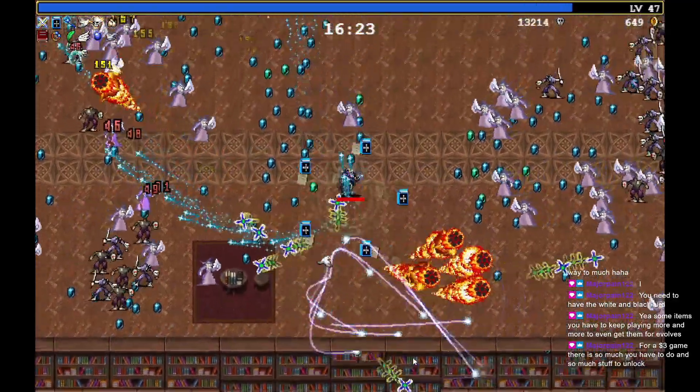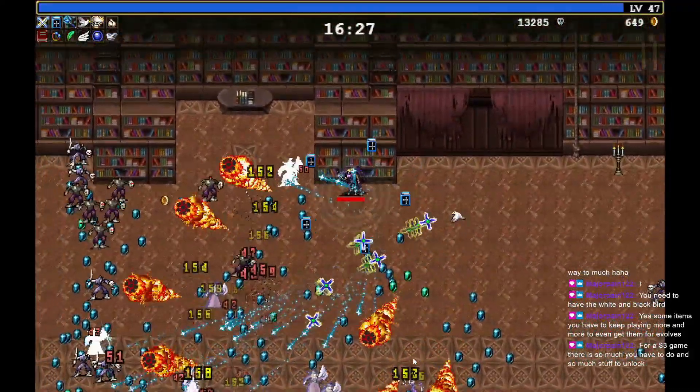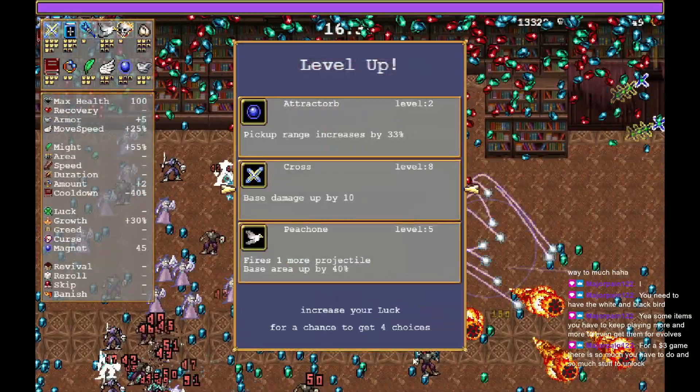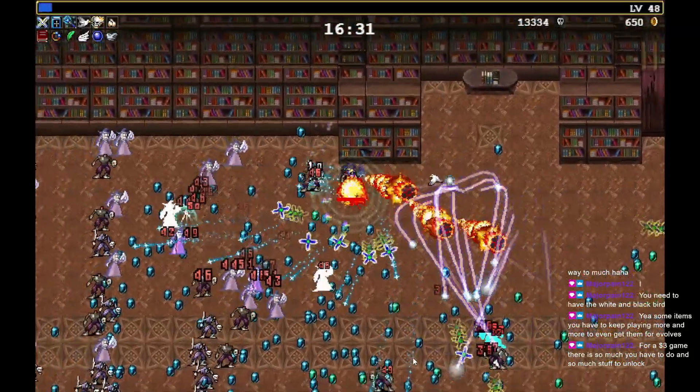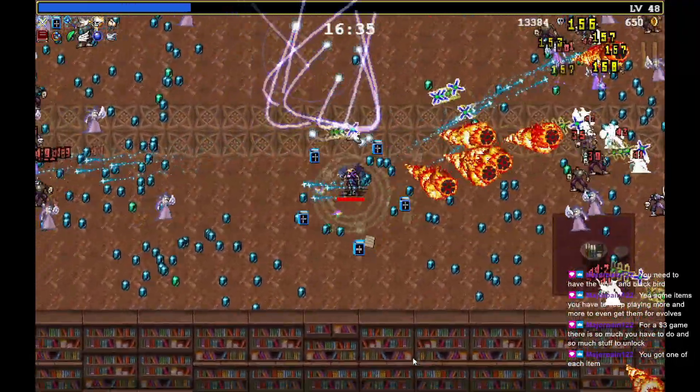It gave us the armor. I guess we only get one of those — maybe I was supposed to pick one. Let's just default to metal. Got one of each item.